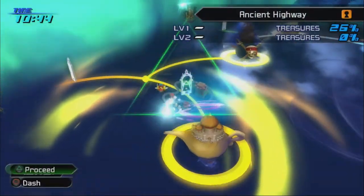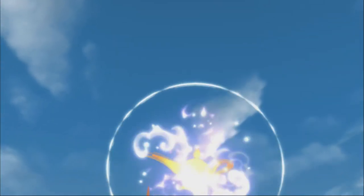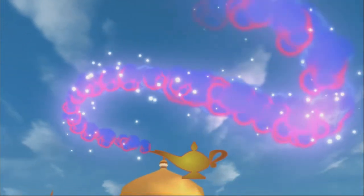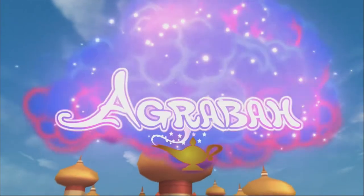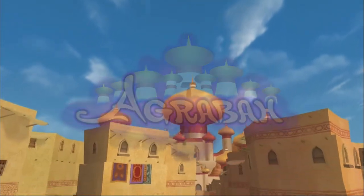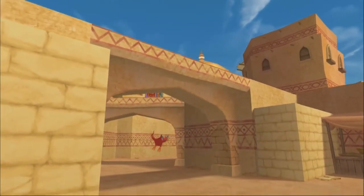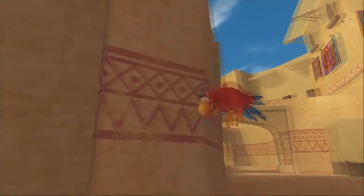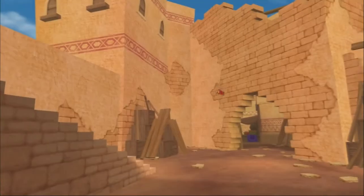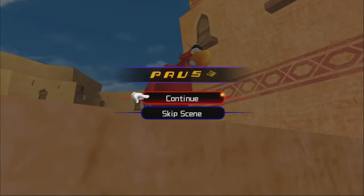Off to Agrabah, which appears in almost every Kingdom Hearts game. Everyone's favorite parrot voiced by Gilbert Gottfried — Iago. Actually, my favorite bird voiced by Gilbert Gottfried was Digit from Cyberchase.